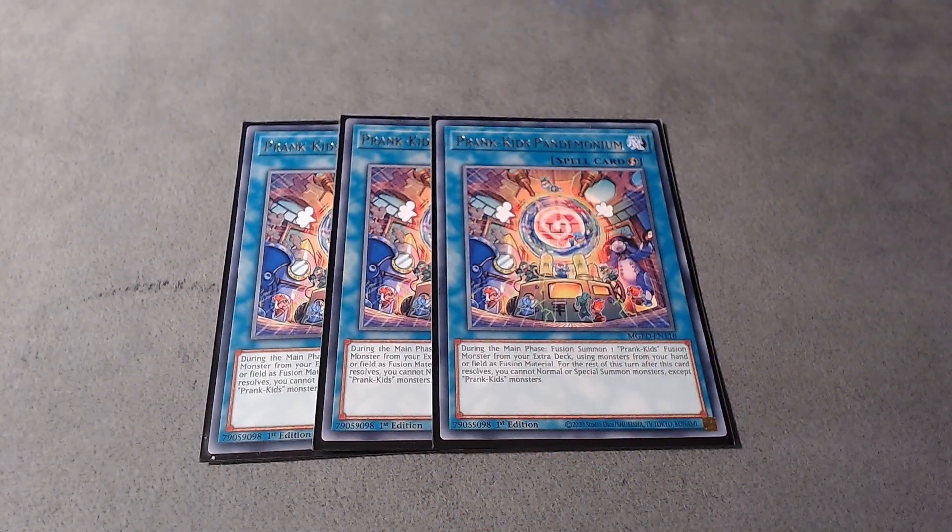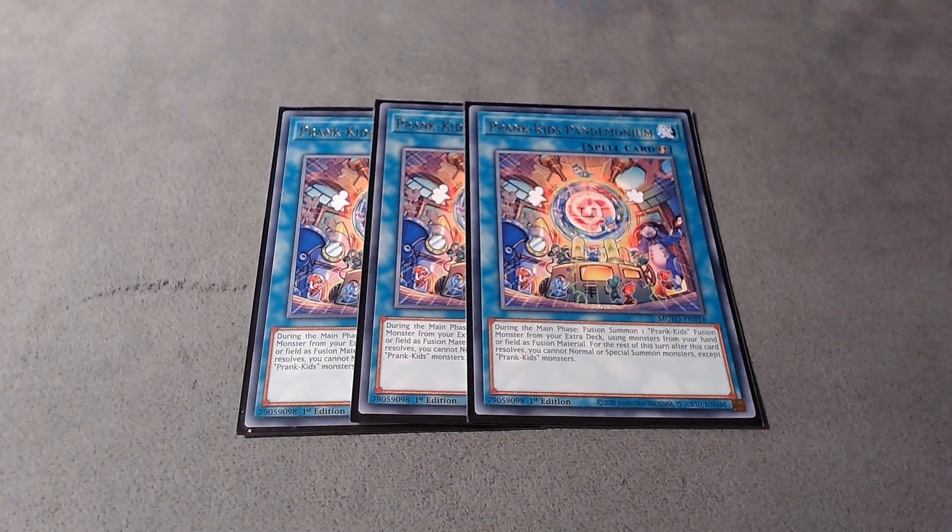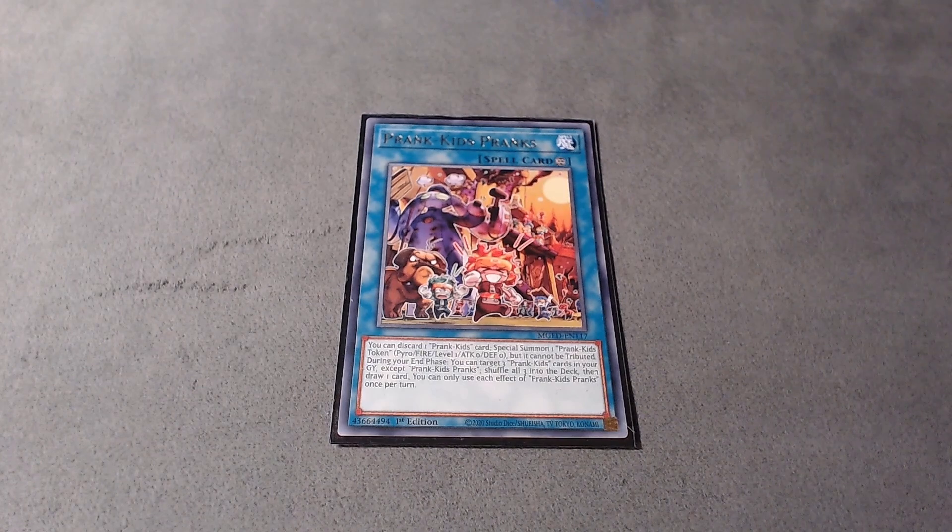I play triple Pandemonium — this is basically just a searchable quick-play Polymerization. This card helps you summon Battle Butler on the opponent's turn, which is basically a quick-play Raigeki. Then I play one Prankids Pranks. This card is very important but I don't think you need more than one because it's highly searchable and I don't play Desires in the deck. Once per turn you can discard a Prankids card and summon a Prankids token, and during the end phase you can shuffle three Prankids cards from the graveyard back into the deck and draw a card. This card is very good for recycling your resources.